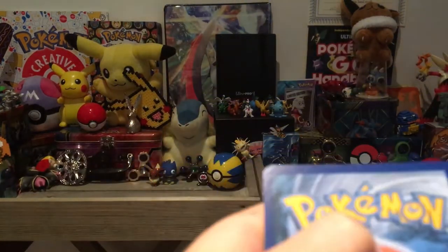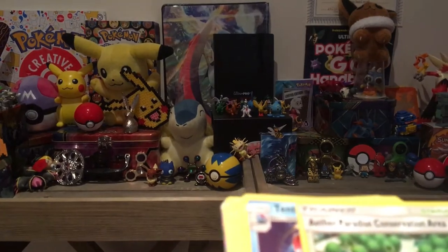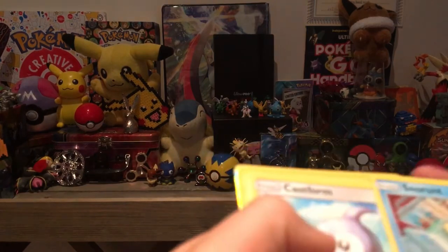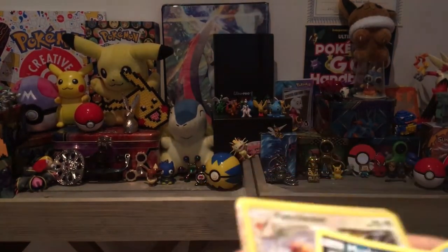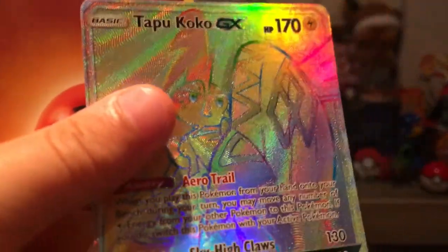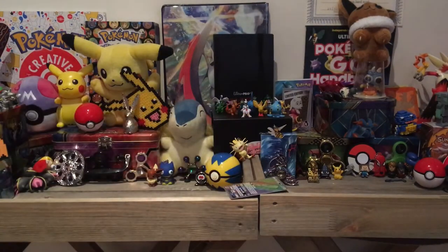Oh I saw a shine! Okay: Athra, Tentacool, Pancham, Canola, Catform, Vanilla, Murkrow, Fletchling - oh my god, oh my god, that is amazing! Tapu Koko Rainbow Rare GX in the second pack! Right, I'm going to put that in the good pile. I would want a rainbow rare!